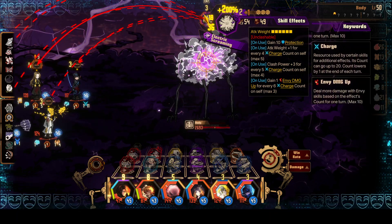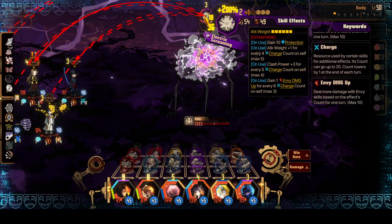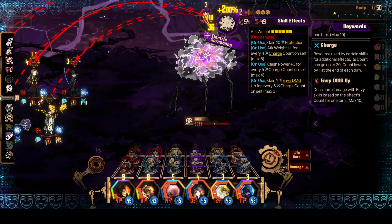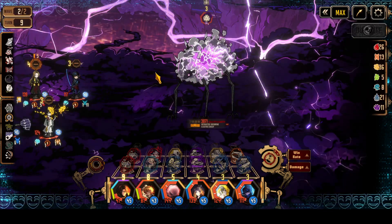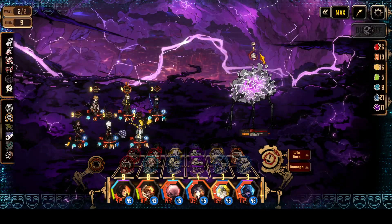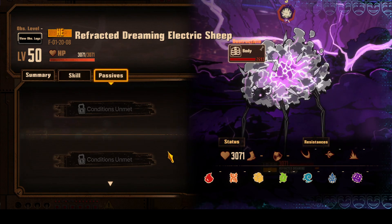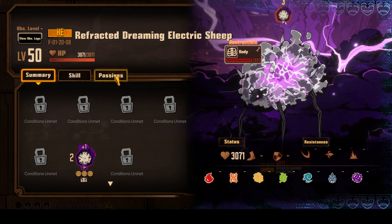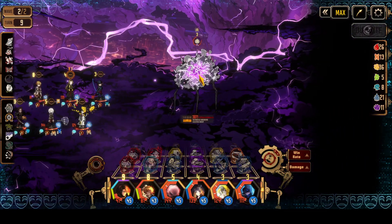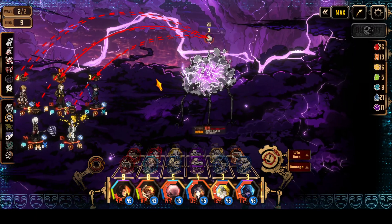Gain 1 NV damage up. Why does it have so much attack weight if it doesn't have any charge count? This thing is going to do 18 to 136 damage to everyone, and I really don't want my people to get killed or broken. I'm actually thinking about playing the heal here - heal all allies for 15% of their max HP. How are we gonna heal after this anyway?